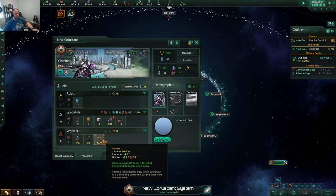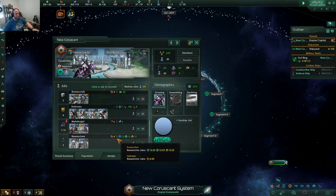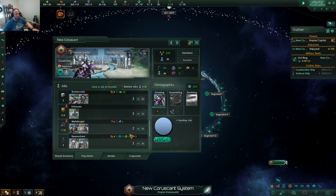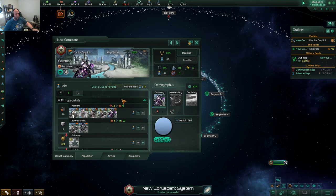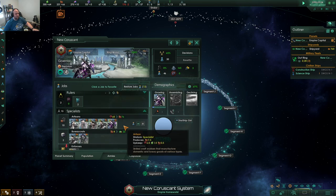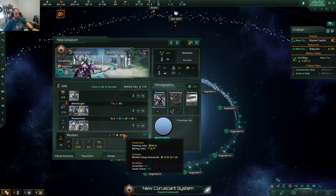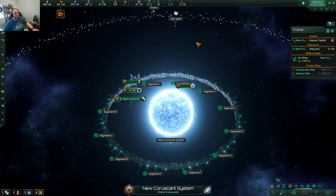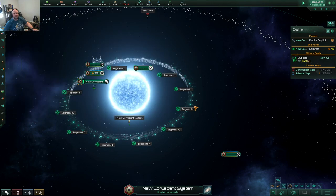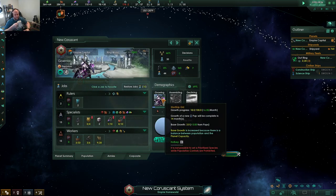We got some more people — at least our food is good. Do we really need enforcers right now? Doesn't look like we do. Bureaucrats — probably need those. How are we doing on population? Plus six a month — okay.